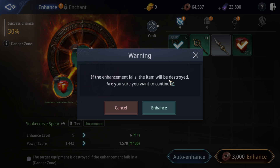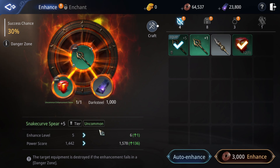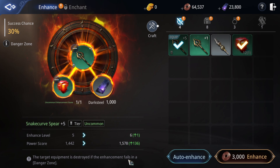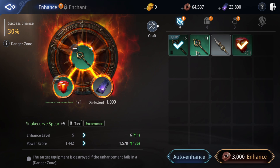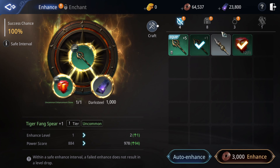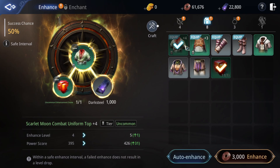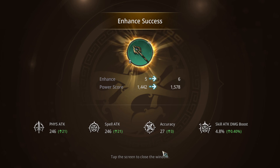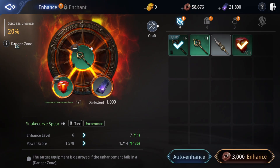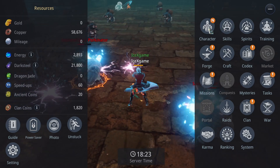If enhancement fails, the item will be destroyed — need to be careful here. The item got destroyed. This one is still safe though. Let's try to upgrade further — oh lucky! Plus six — still a danger zone. Plus six to plus seven is only a 20% chance. This is the life of the enhancement system in this game.